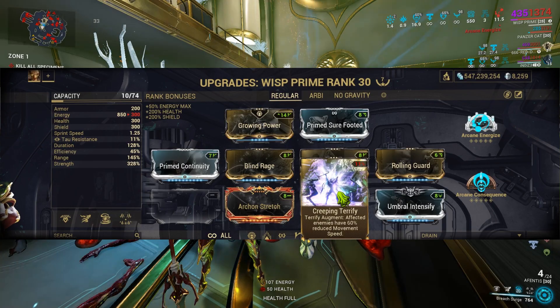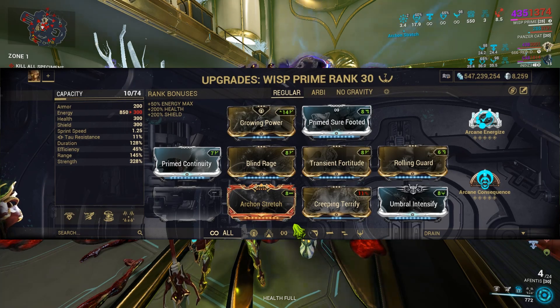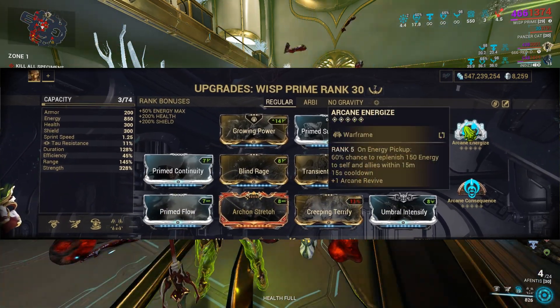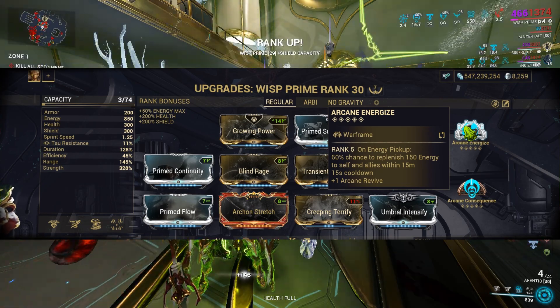With this build, Wisp's crowd control is insane — you'll be shocking, blinding, fearing, and slowing enemies all at once. Terrify's augment, Creeping Terrify, slows enemies by 80%. To maintain your energy pool, include Prime Flow and utilize Arcane Energize for even more energy sustain.